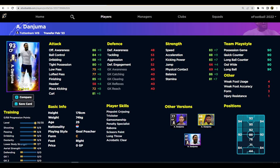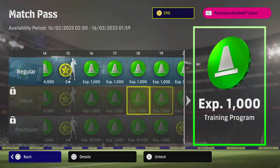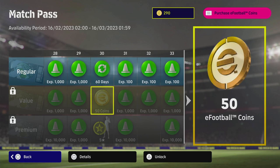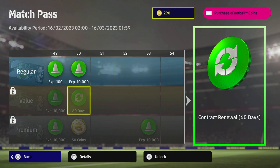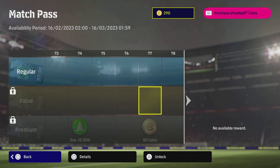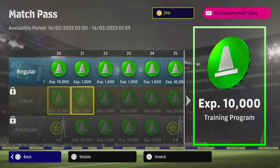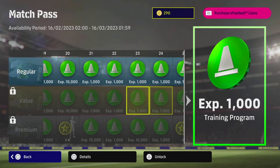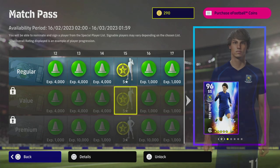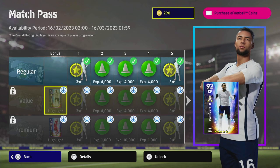He'll play a bit like Romario — not quite as lethal in front of goal, but he has everything you could want in a center forward. If you're new to the game and have 250 coins, you can get this Match Pass, get Dan Juma, and have a really top-class center forward. With the Value Pass you also get five-star nominating contracts, trainer points, and coins back — 50, 100, 150, 200 — totaling 200 coins back. So you'd essentially be getting Felix and Dan Juma for around 50 coins net.